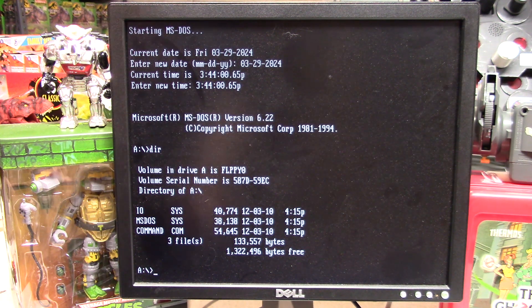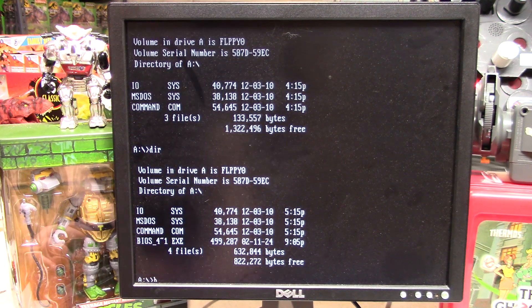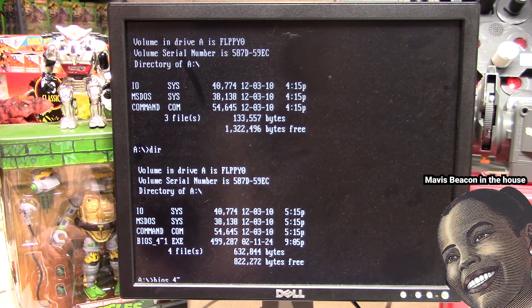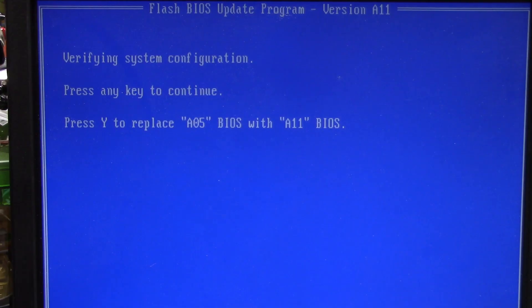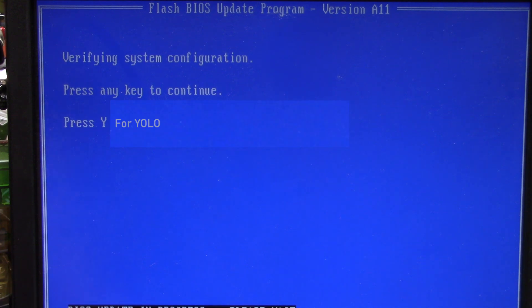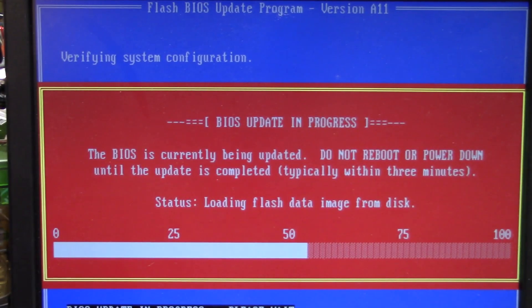Now I've got the file on there, let's try this again. I can't see what I'm typing — there we go. So we're going to be upgrading the BIOS from A05 to A11, which is the latest release. Press Y for YOLO. They certainly know how to make that look terrifying.